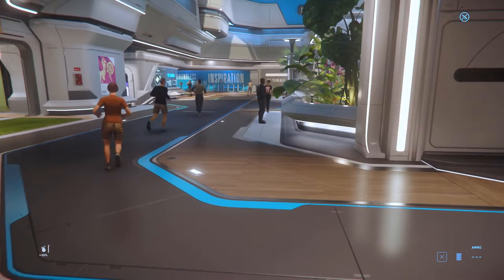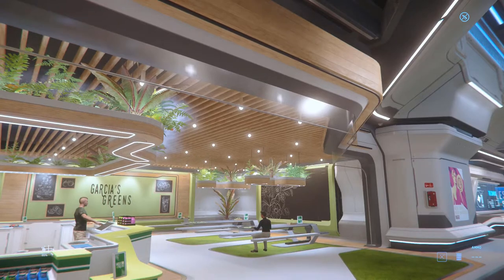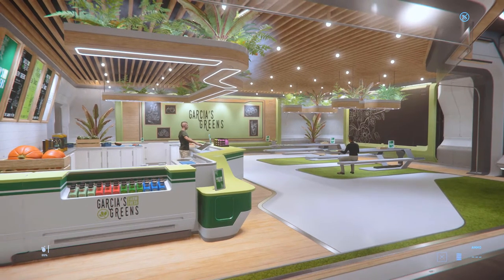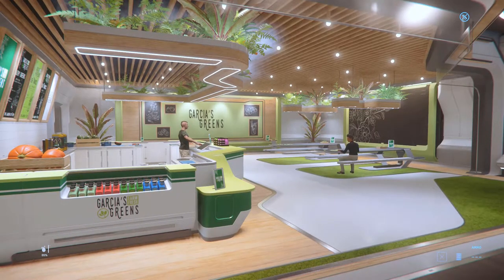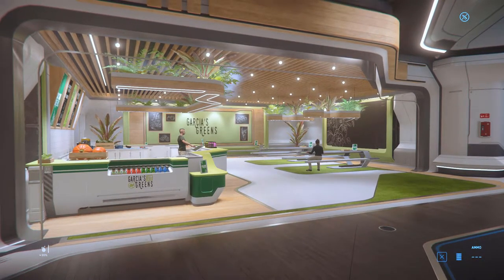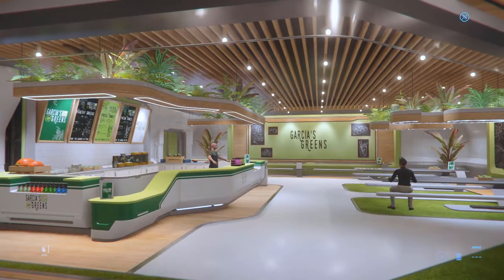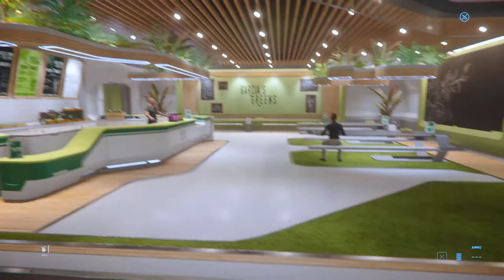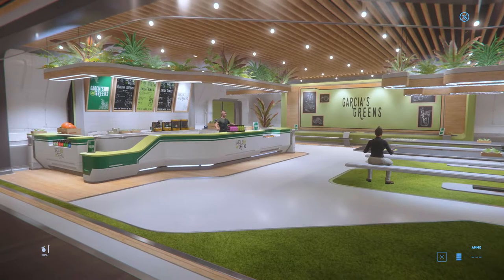Let's take a look at Garcia's Greens. My first impression is the lighting is a bit too much — it's a bit too bright. The store layout itself looks good. It's a bit sterile because of all the green, but the layout of the shop is actually good. From the first impression, the way the desks look, the shape of it, it looks like some high-quality work.